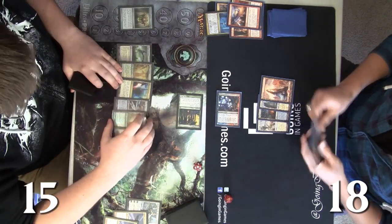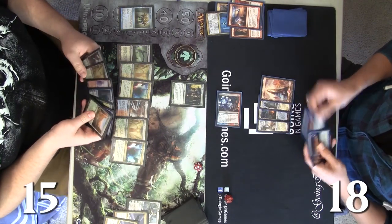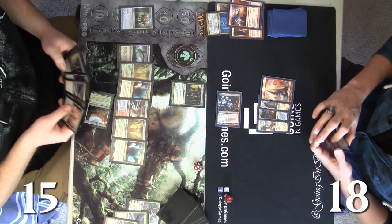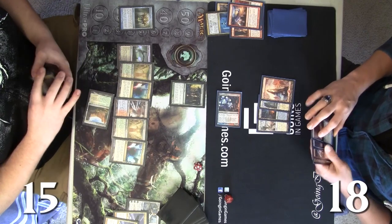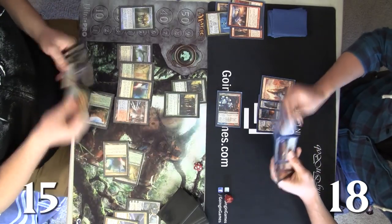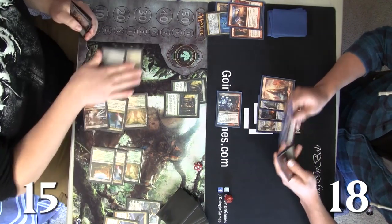Andy picks up some more stuff — there's a Blood Baron in there, and if you notice this deck is almost entirely foil. There's a Rakdos Return on top of Josh's library. Andy is going to leave that there, play out the Caryatid as a blocker, and then run out the Blood Baron of Vizkopa.